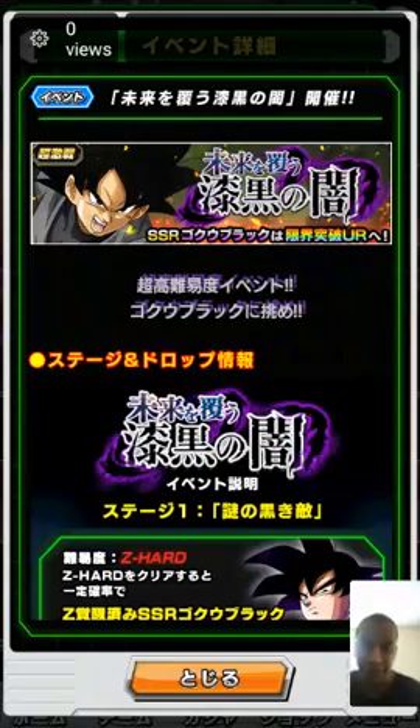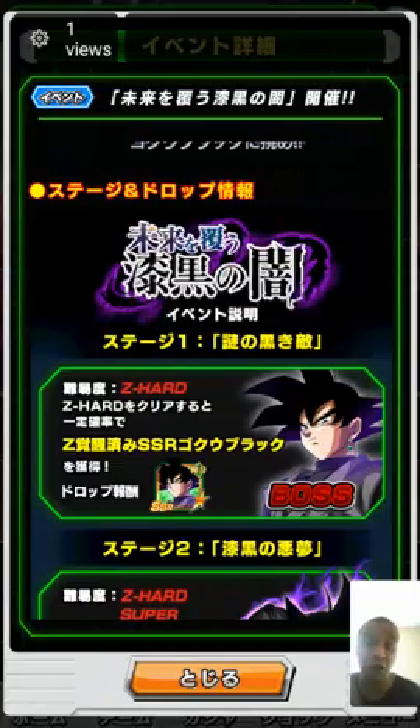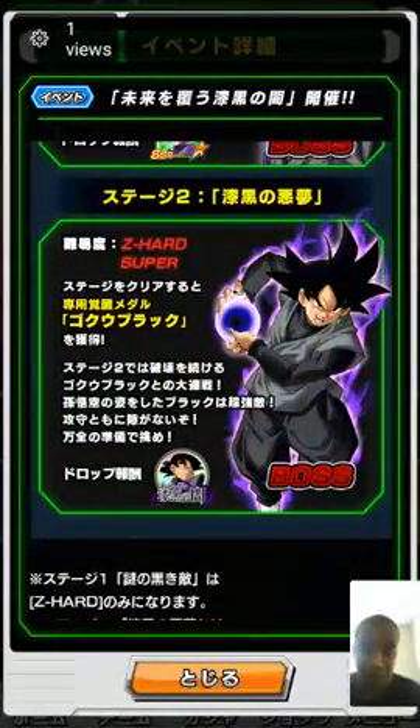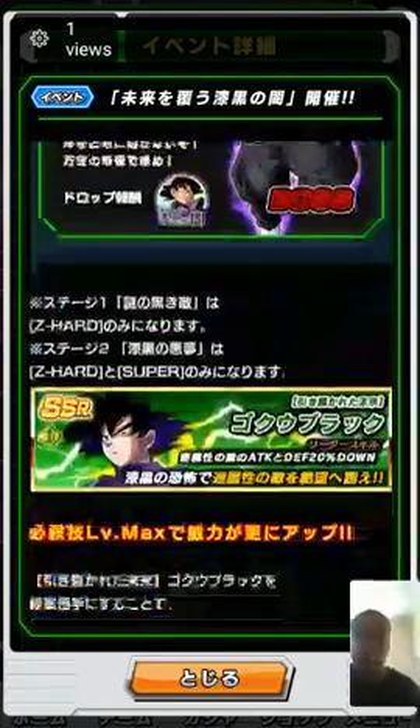Looking at the banner information — you see SSR Goku Black which is the tech version. Then there's the bottom card where you face Goku Black on Z-Hard. Whichever version you face, you get his medals to awaken the physical one. Let me tell you, it is not easy, but if you have a good nuker team, go for it.